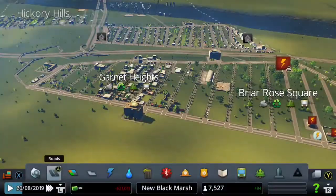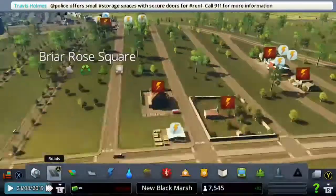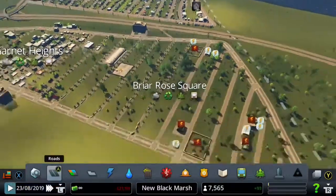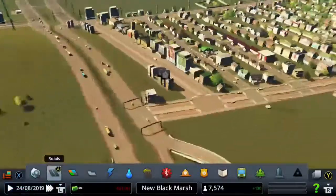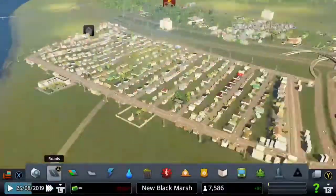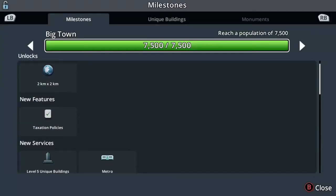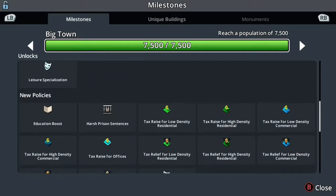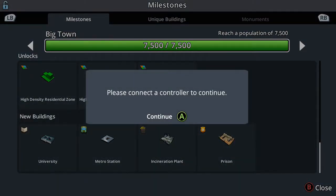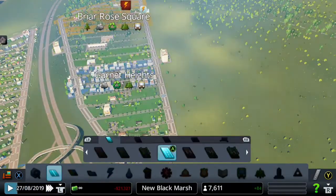Okay guys, we are back and we've made a lot of improvements to the residential zone, and the industrial zone has started building as well. We'll solve the power problem later — but first let's get rid of these abandoned buildings. The population is increasing and we've actually reached a new milestone during the off-camera work. We've unlocked the metro, leisure stuff, a few new policies, and we've unlocked high-density residential zones, commercial zones, and office zones.